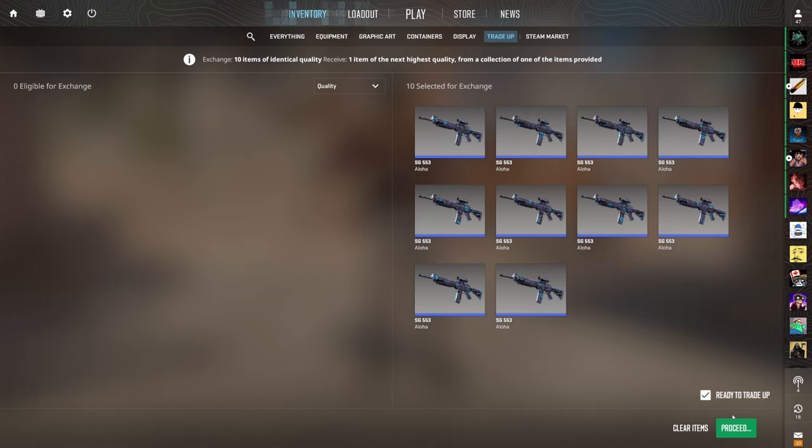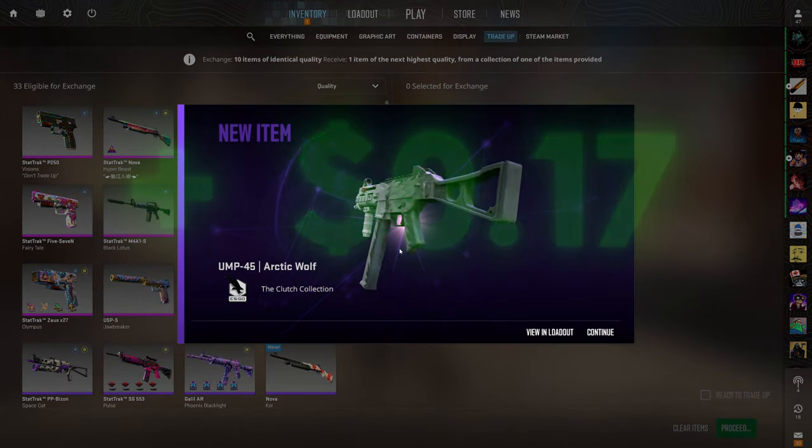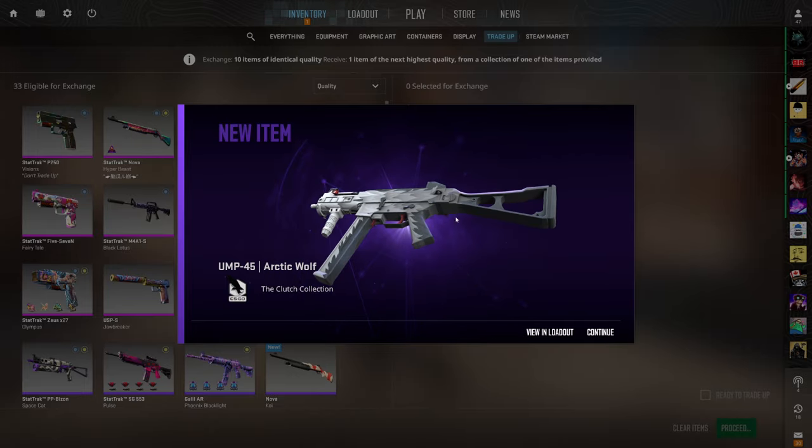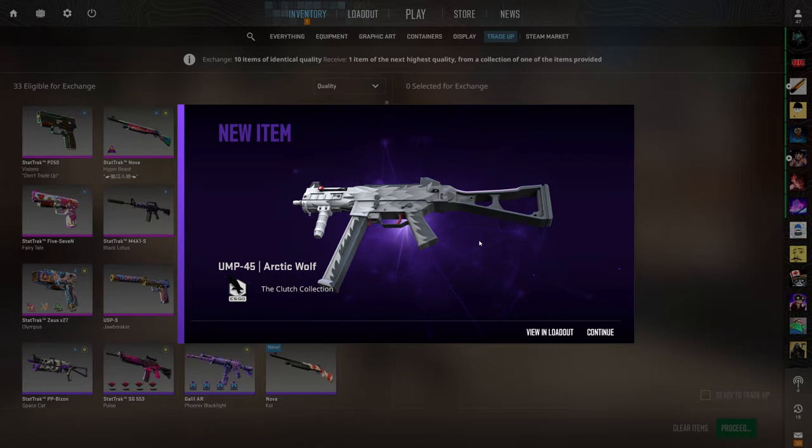I'm feeling good today — we have not missed yet and I don't think it's happening here. 80% chance to profit. We want to see the Glock though. Three, two, one — Moonrise. Hey, still profit. We just didn't want to see the Mag-7, and we didn't see it. We'll take that second best option — 17 cents of profit.